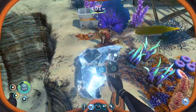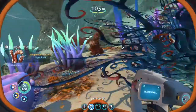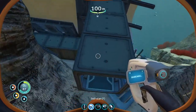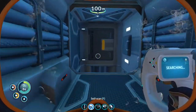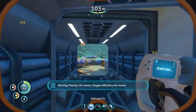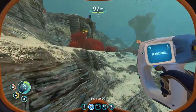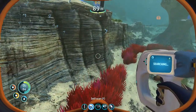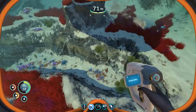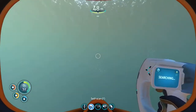Bioreactor fragment. Is that hostile to me? It is — oh my God. Tiger plant — okay, we know not to mess with those. Passing 100 meters, oxygen efficiency decreased. Nothing in there. It's hard to remember what we've explored and what we've had. But we'll keep heading northwest.